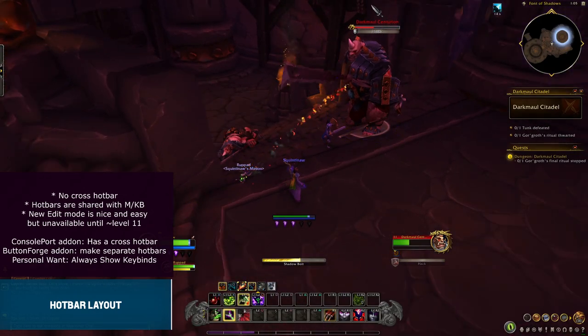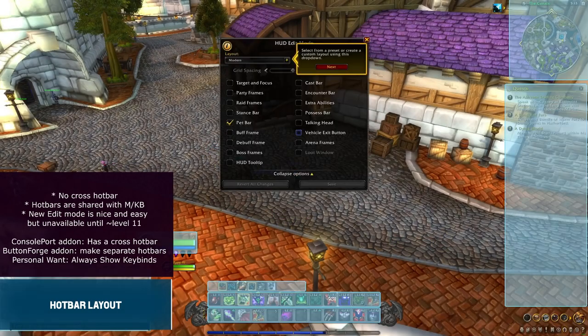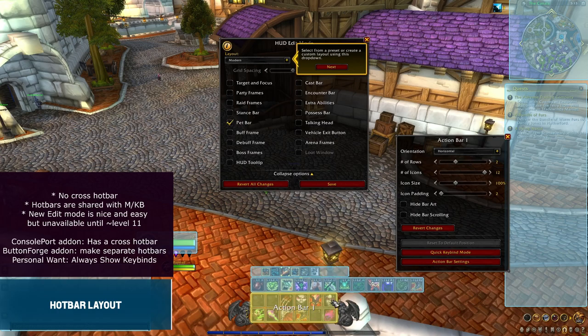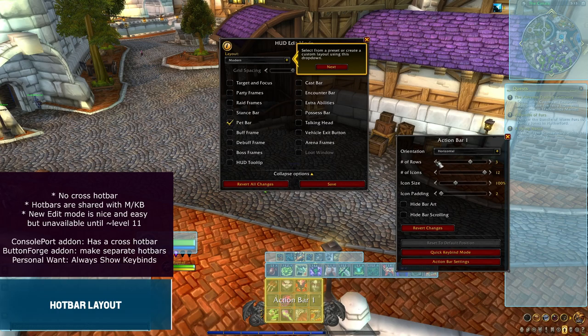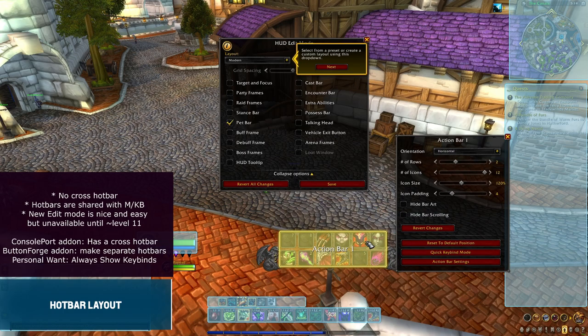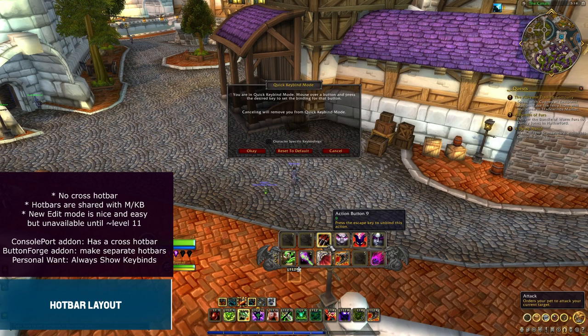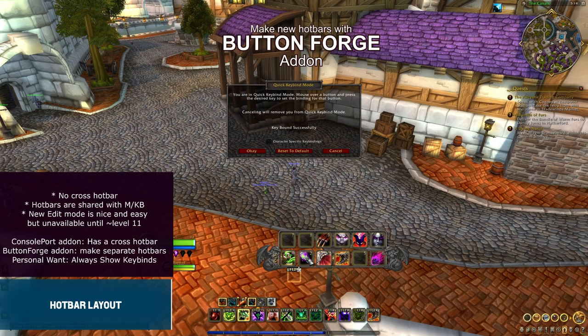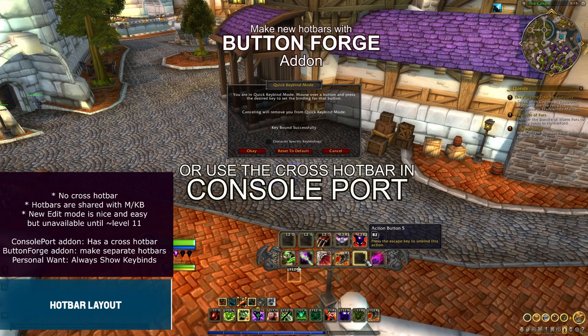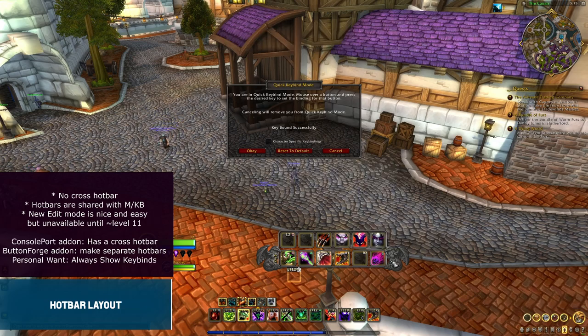There is a way to separate them: take advantage of the 8 hotbars available. For example, you could use 1–4 for keyboard and 5–8 for controller. You just change which ones are visible based on what you are playing. Otherwise, you could use an add-on to separate them. The ones I found that fill this need are ButtonForge, which allows you to create entirely new hotbars, and of course ConsolePort, which has its specialty controller hotbar. But let's just use the game's hotbars.